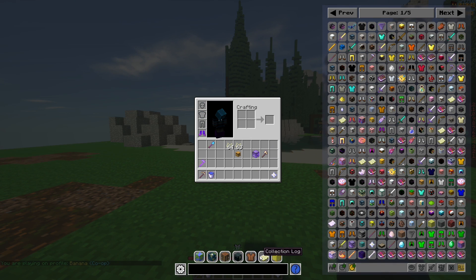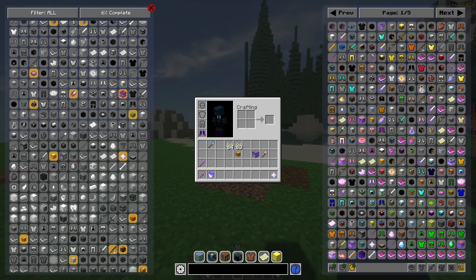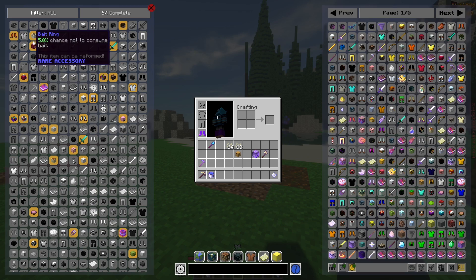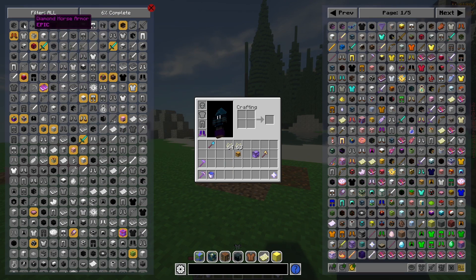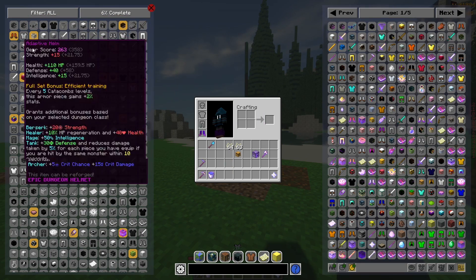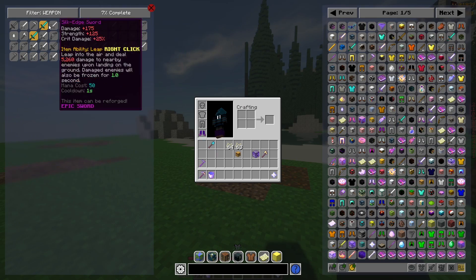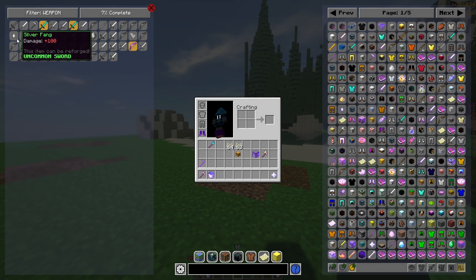Now the next feature is the collection log. It's a little bit useless but it's a really cool feature nonetheless. What the collection log does is it shows you every single item you've held in Skyblock. It only works for items that you've held while using the mod, so keep that in mind if you're wondering why certain items haven't appeared. It's just a nice little feature for collectors and completionists. So if you wanted to get every sword in Skyblock, you could filter it by swords and it would show you which ones you've held and which ones you still need to get.